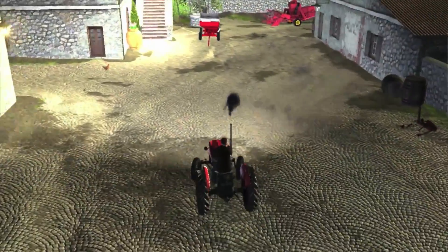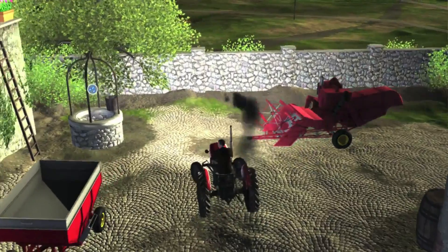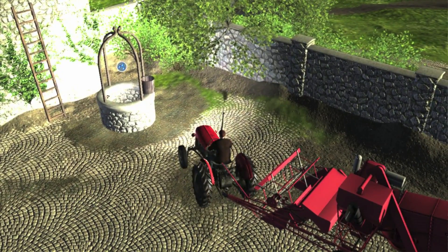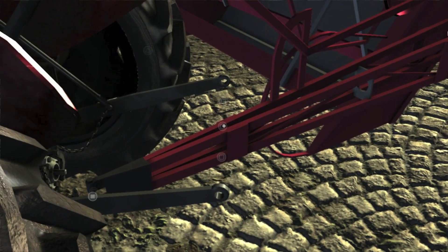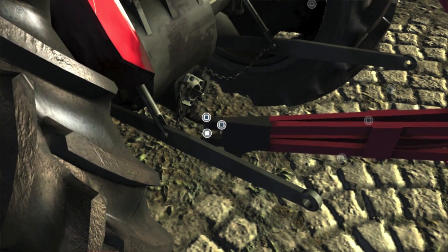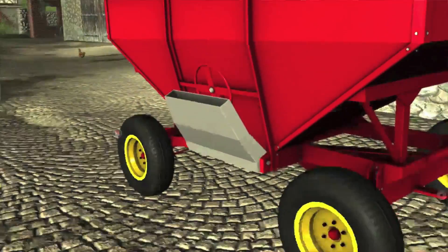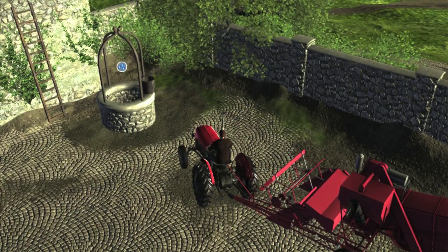Here we have our gravity wagon, and here we have our combine. I thought when I first saw it that it was a kind of combine that you drove yourself, but it's not an independent vehicle - it is one that you do have to hook up to the tractor, as you can see when you get a little bit closer to it. So let's hook that up. I'll give you a quick look at the gravity wagon - you've got your little chute there and it fills up the bags nice and easily. We'll come and get that in a minute, but we're gonna take this one down to the field.